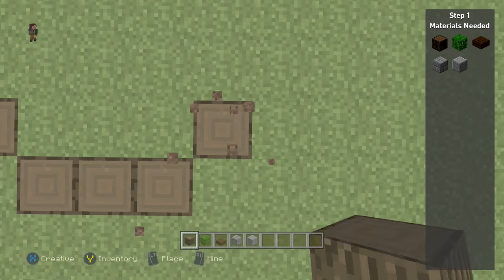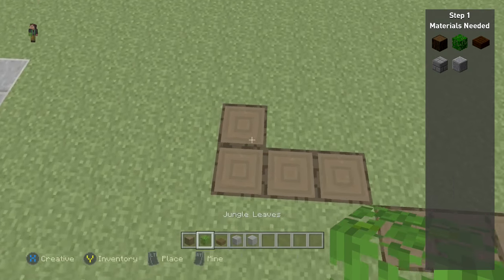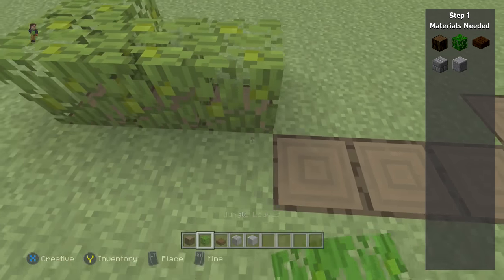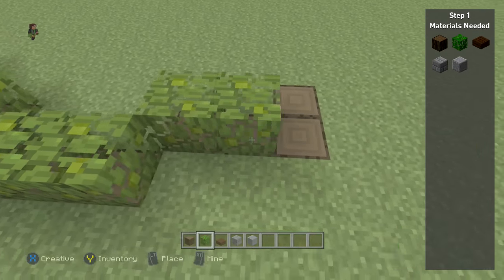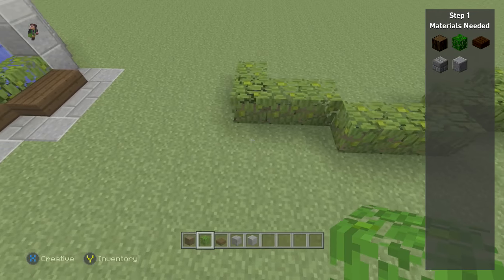Make sure you place the blocks vertically and follow along with this pattern. I do a little fly overhead view here where you can pause the video if you have trouble and see the layout, then just resume the video once you've made it.